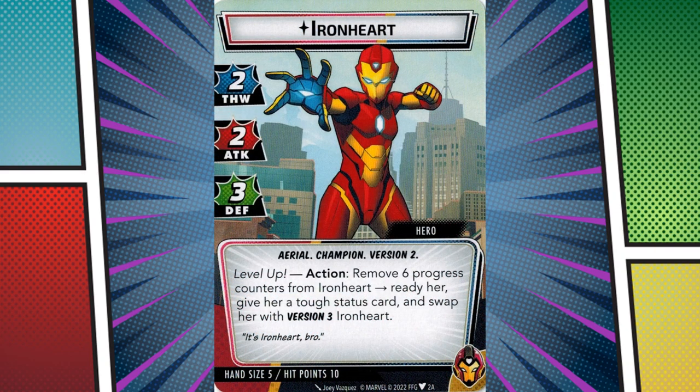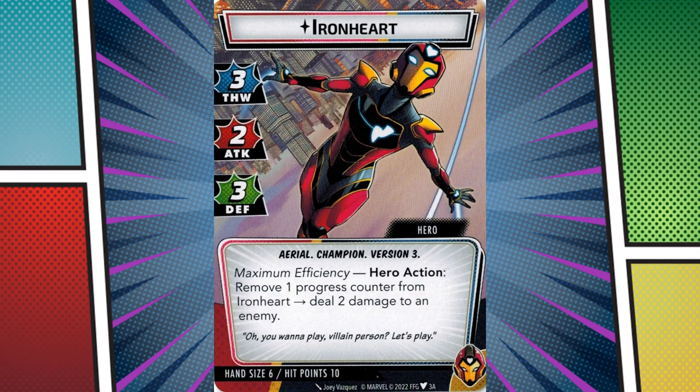Once Ironheart reaches version 2, she can begin carrying her own weight. Her cards receive a modest boost in power, her stats are further improved, and she has a five-card hand. Better still, if she can manage to get to version 3, the villain will be the one on the back foot.